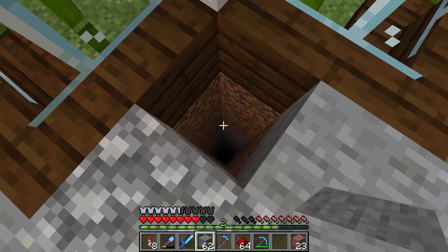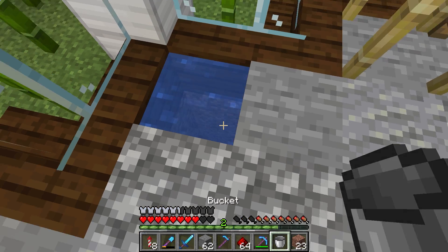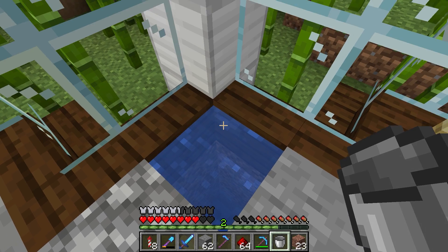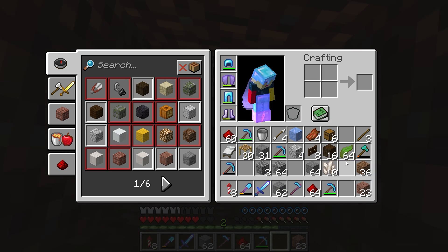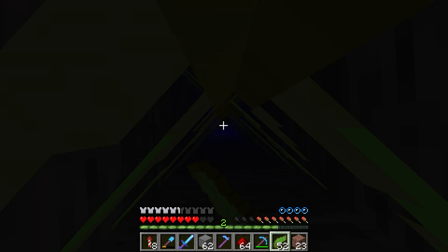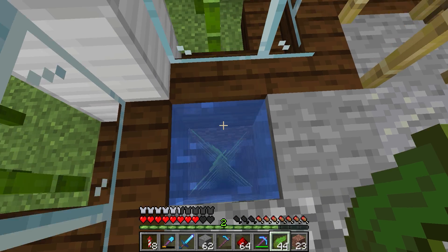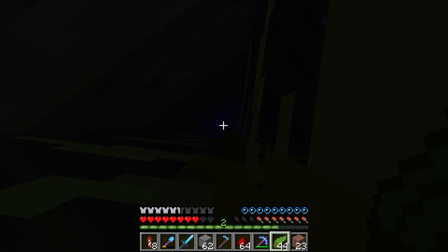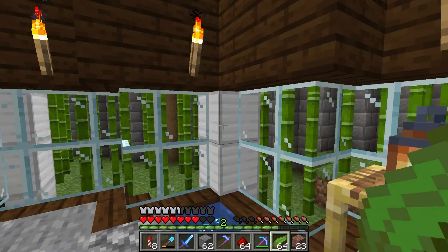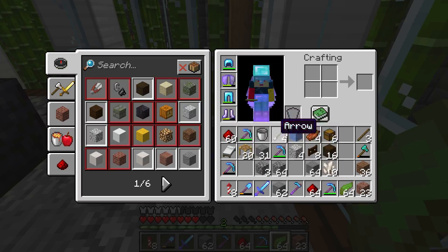Last thing: the water and the kelp. Place a water bucket but it won't actually work as a bubble elevator because the column isn't solid blocks all the way down. You have to use kelp — kelp turns flowing water into source blocks. Click the bottom and click all the way up to the top. Now those are all solid water source blocks. Shoot back down to the bottom and break the bottom kelp — it will shoot you up and out. That is your bubble elevator.